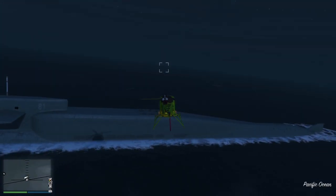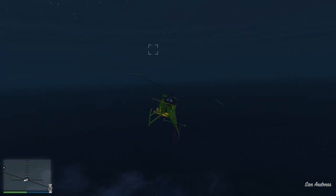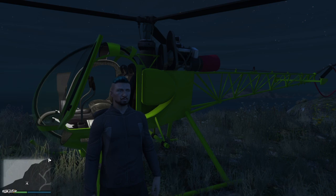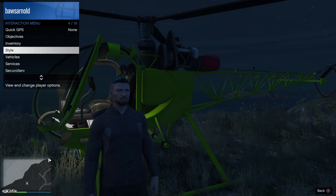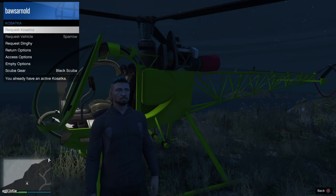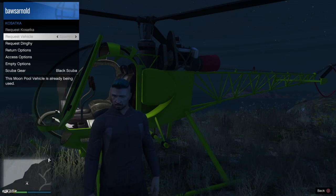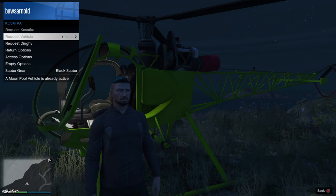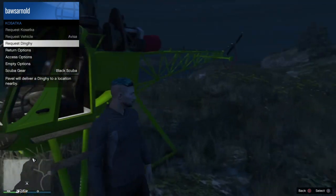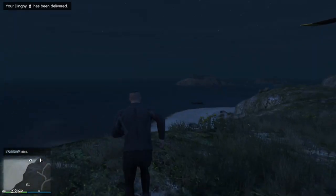The services available with the Kossatka — let me show how to re-enter first. With the Sparrow, just hover over it and you'll get the option to enter the Kossatka. For the Toreador and Avisa you have to hover under it in the water. Now on land, open the interaction menu, go to Services and then Kossatka. You can request the Kossatka, request the Sparrow or the Avisa, and they spawn very close to you. You can also request a dinghy for free, which also spawns nearby.